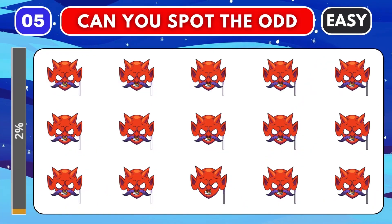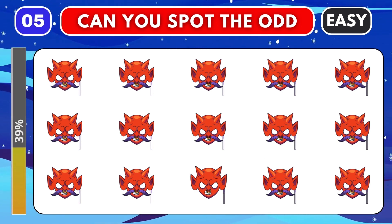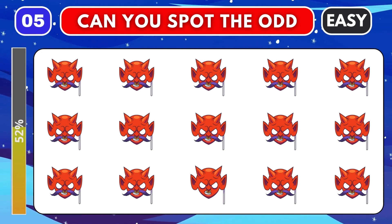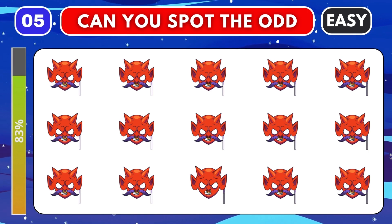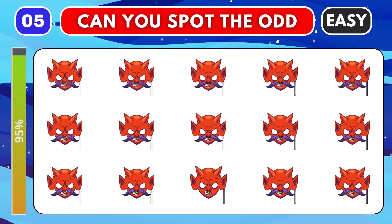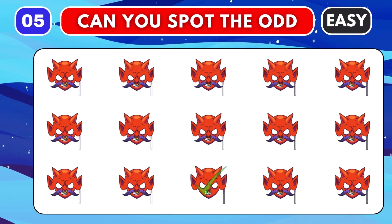Round five. Go! Let's go! This is the last easy round. Point out the item that is different from the others. Time's up. The odd one is located here.